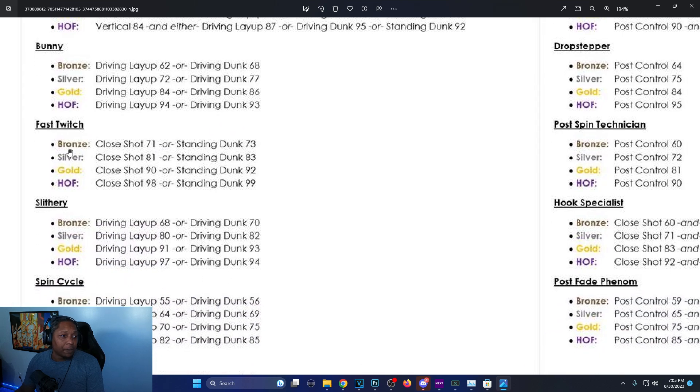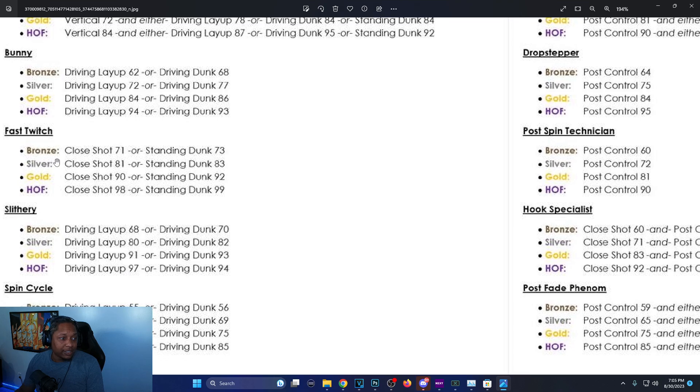Fast Twitch: bronze is close shot 71 or standing dunk 93. For gold, which I usually go for, you now need a close shot of 90 and standing dunk 92 — they upped it five from before when you just needed an 85 close shot for gold. Hall of Fame was 96 on 2K23, now it's a 98 close shot and 99 standing dunk.